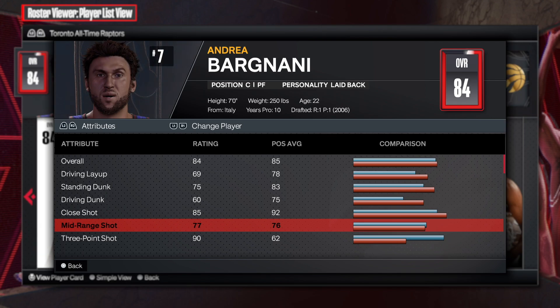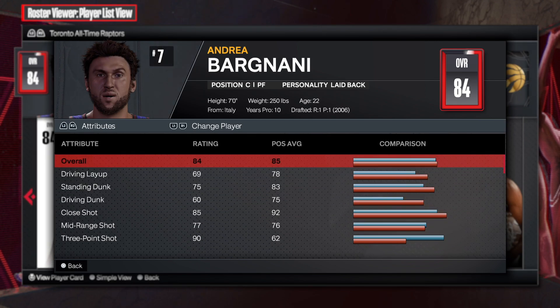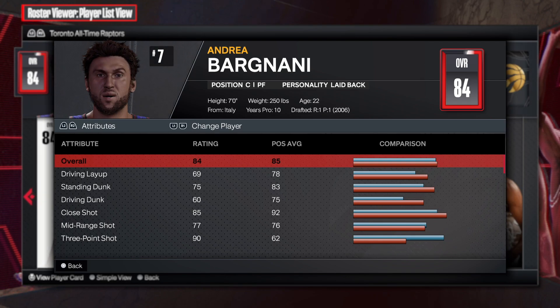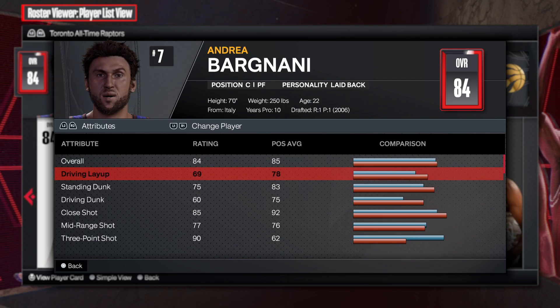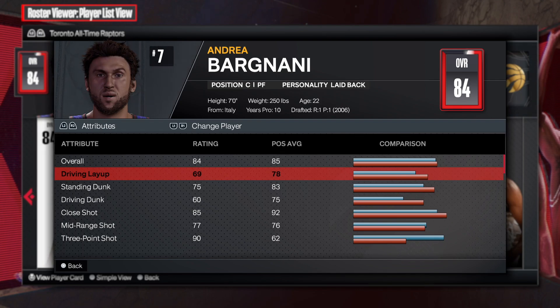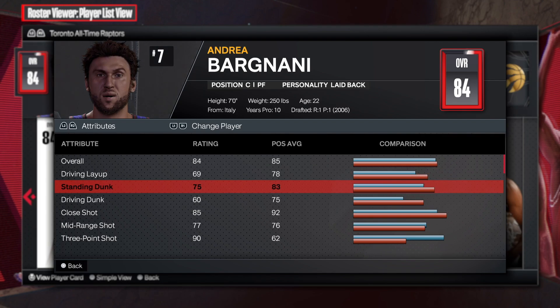So Andre Bargnani — this is the prime version of him from the Toronto Raptors. This is gonna be a nice stretch big. A lot of people were comparing this man to Dirk at one point, but I thought that was hilarious because he never won a ring. His driving layup is a 69 — not bad depending on the badges you get. I might go up to 70 to see if that makes a difference, but 69 doesn't really look great.